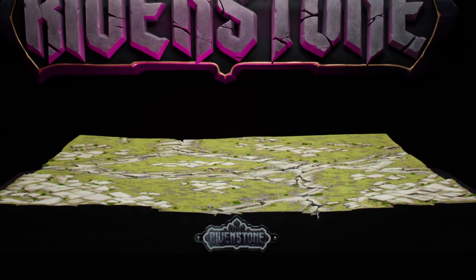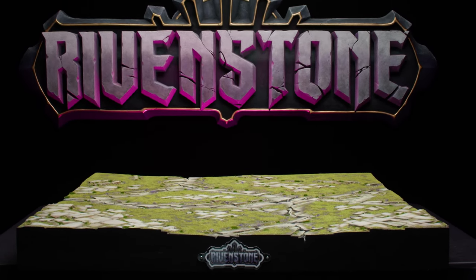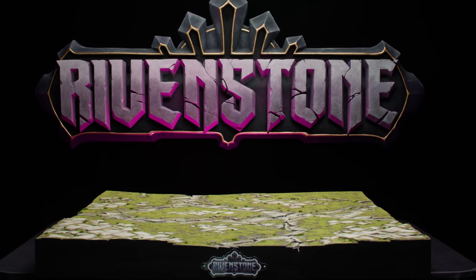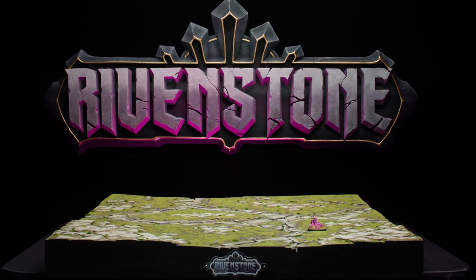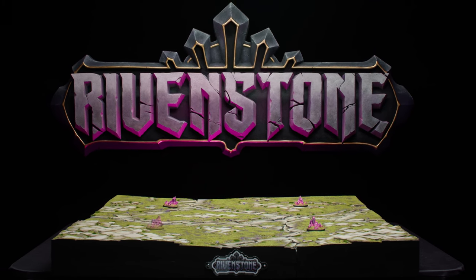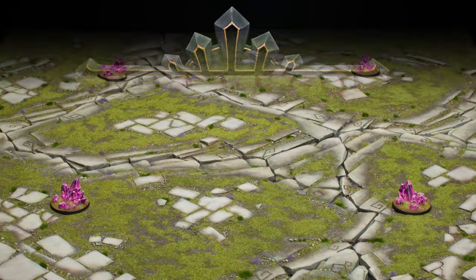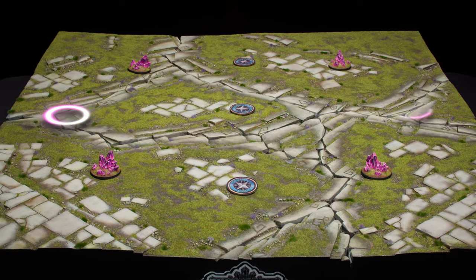To begin, we must first set up the battlefield. First, choose a scenario to play. Scenarios describe what your warbands are battling for, and offer you another method of scoring victory points in addition to the opportunities allowed by your heroes. Each scenario includes a map that informs you where to place scenario objectives, as well as Rivenstone deposits on the battlefield. Some scenarios also dictate where each player's barracks must be placed.